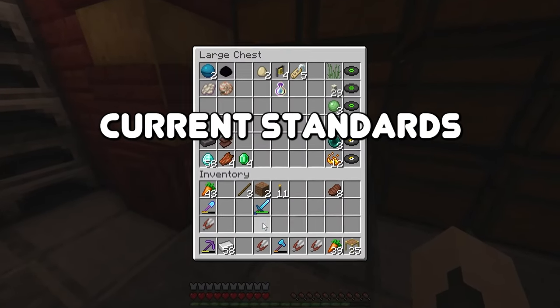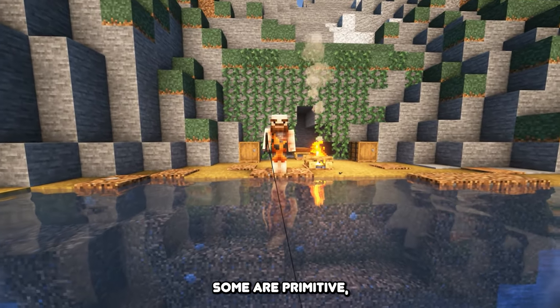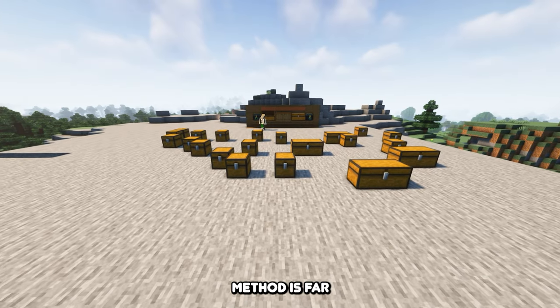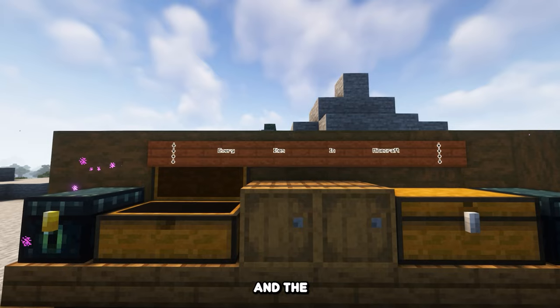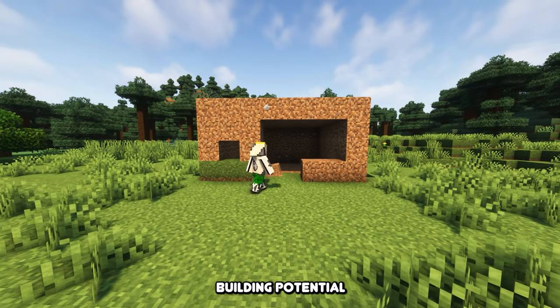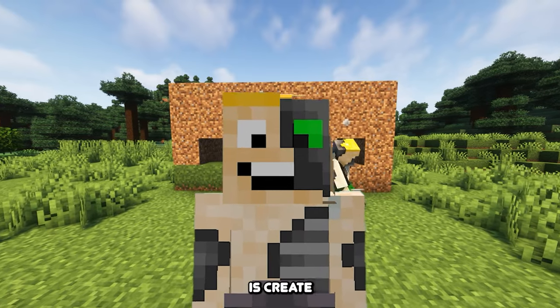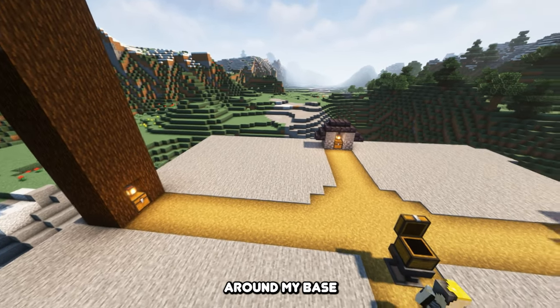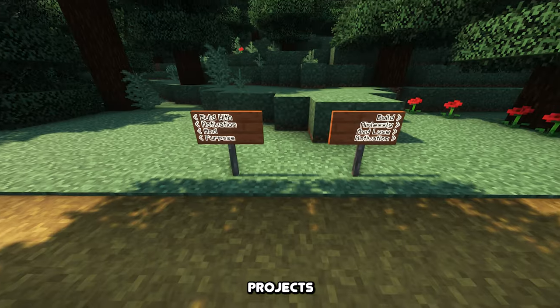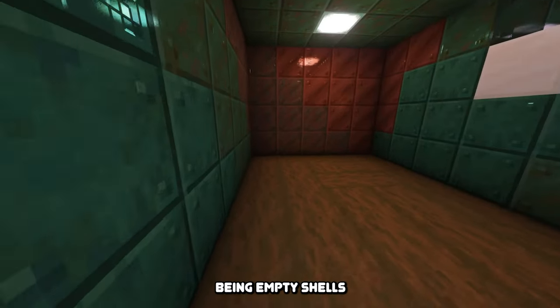Are you satisfied with the current standards of item storage? Some are primitive, whilst others are well organized and automated. Well, I'm not. The primitive method is far too unorganized, and the traditional method of item sorting centralizes everything and takes away a lot of building potential. So what I propose to do is create storage spots around my base that are themed to a specific group of items. This gives my build projects a function rather than just being empty shells.